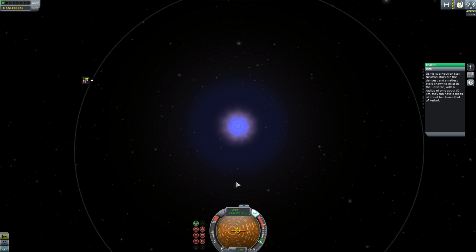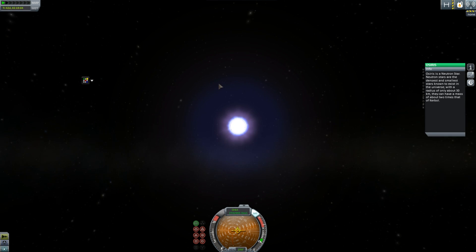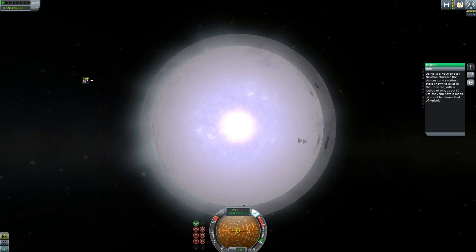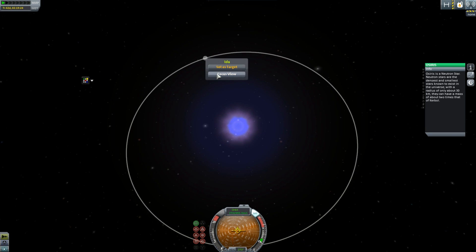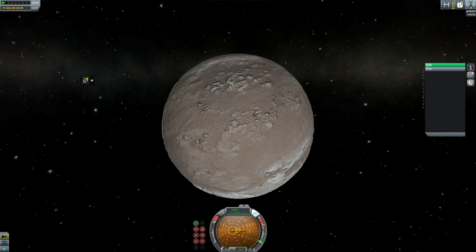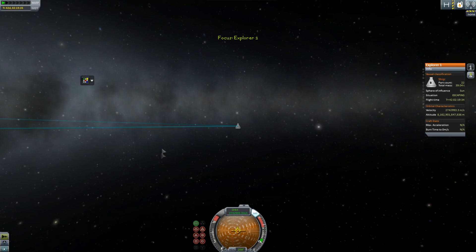Osiris is a neutron star. I like how they've done kind of a spectrum — they've got a neutron star, a black hole, a red giant. Osiris is a neutron star: the densest and smallest stars known to exist in the universe. With a radius of only about 30 kilometres, they can have a mass about two times that of Kerbal — or I guess two times that of the sun in our universe, where things are much bigger. It appears to have a little planet, which probably doesn't have a great view of this tiny little star, although it glows pretty brightly. Anyway, that is everything, I believe, because the only star left is our star, and we know our star quite well.